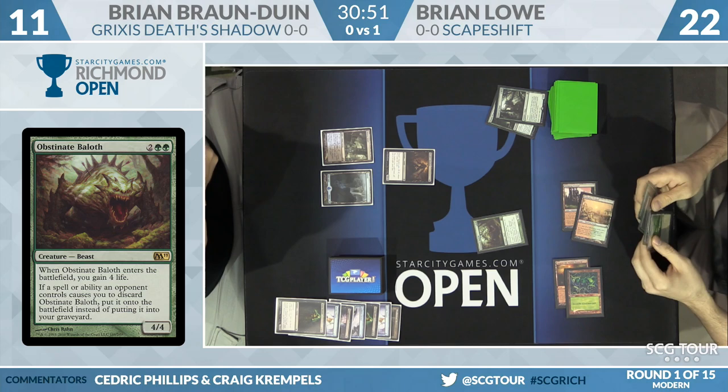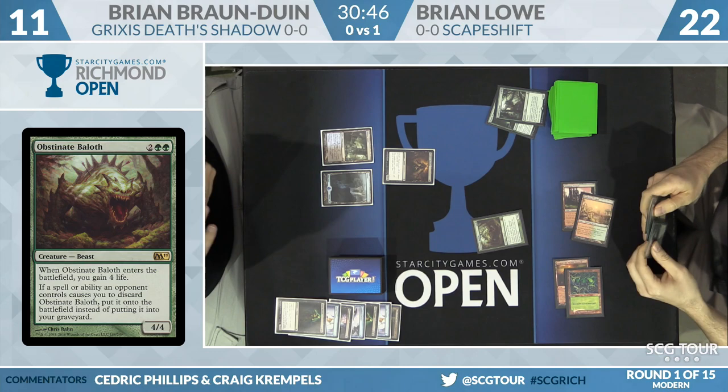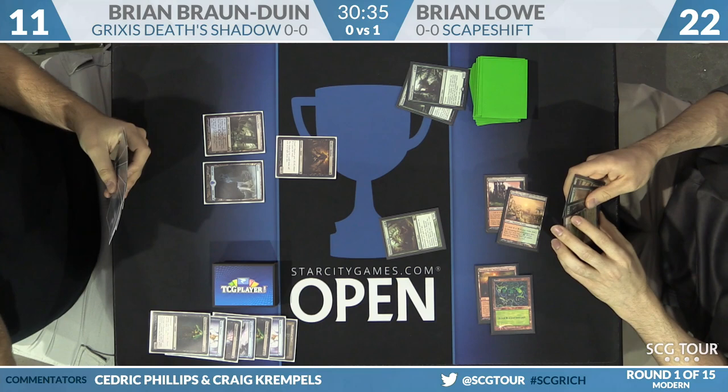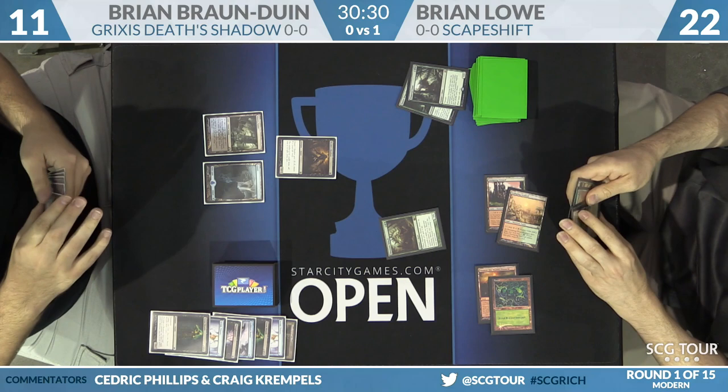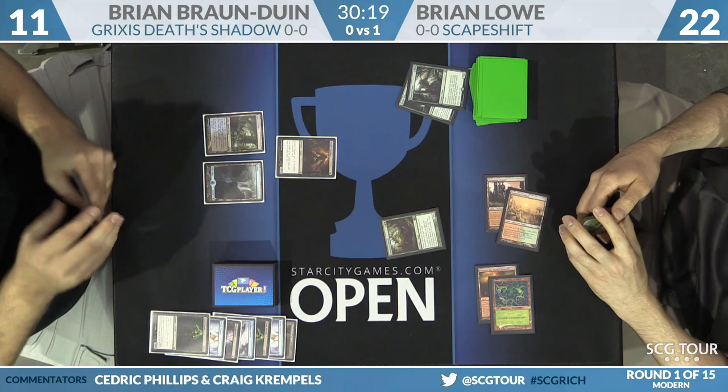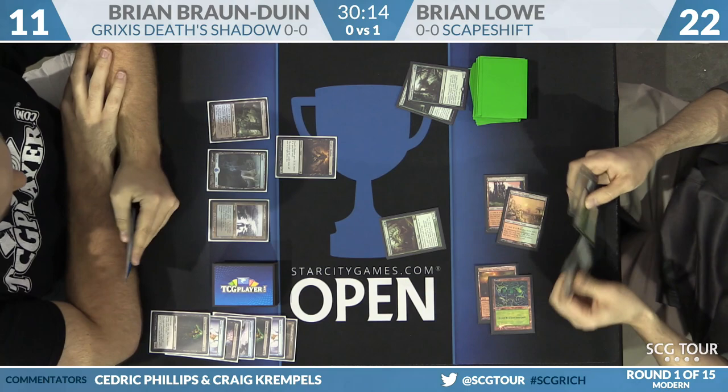Of course, his Stomping Ground enters the battlefield untapped — he takes a little to gain a little — so he's up to 22 life. Heading back to BBD, who appears to have at least one copy of Liliana of the Veil in hand, potentially two, but he's missing that third land. If he could have hit that on time, it would have had a huge impact on this game. BBD being jammed on mana is a big deal — it takes the Snapcaster Mage plus Stubborn Denial play off the table.